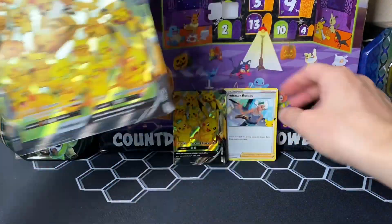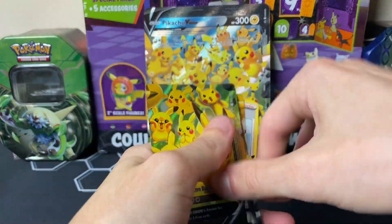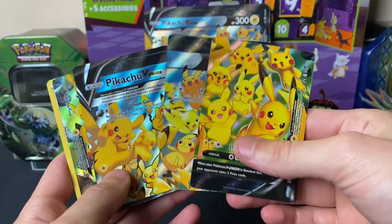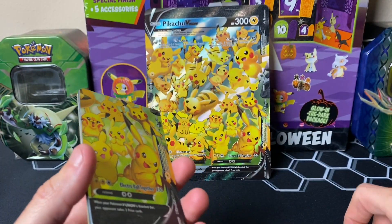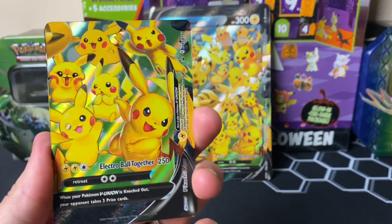The best pull of the opening, in my opinion, besides the Flapple V, would have to be the Dark Gyarados from the last pack. I hope you guys enjoyed this video — I know it was a little shorter, but that's the deal with these Celebrations boxes. I'd have to open two or three to make a super long video. But it's okay — I think it's time to move on to other product on the channel. You guys have a wonderful day, I'll catch you in the next one. Mr. 1T signing out, peace.